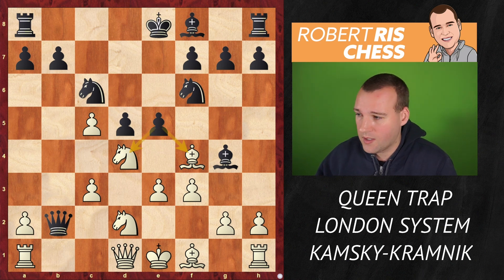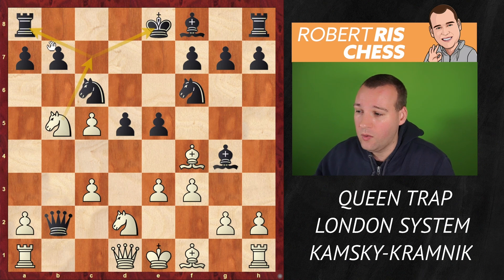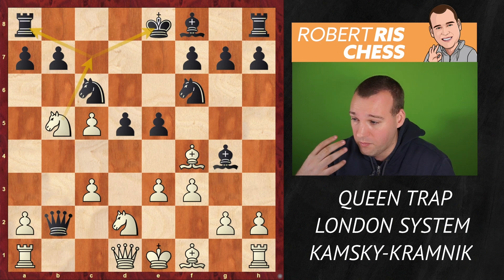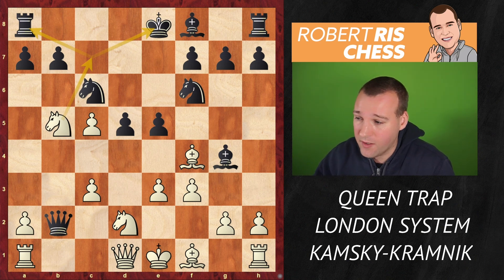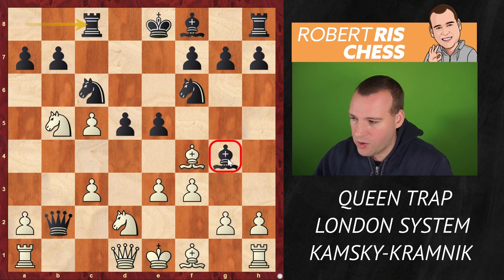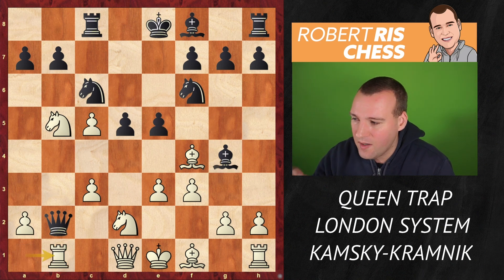Look what Kamsky does now — he played Knight b5, moving the knight away and maybe setting up an idea like Knight c7 with a knight fork to win the rook. I would suggest Black here to play Rook c8 to stop that threat — it's an important threat to deal with. But probably this is not what Kramnik really wanted, because now White, apart from taking the bishop on g4, can at least play Rook b1 attacking the queen.